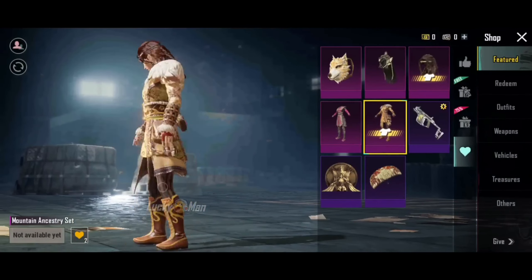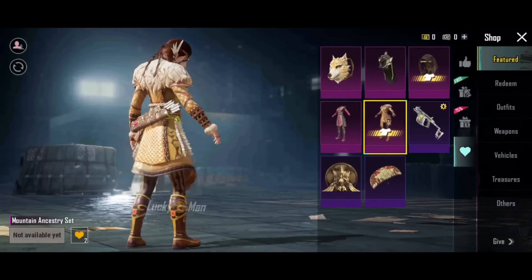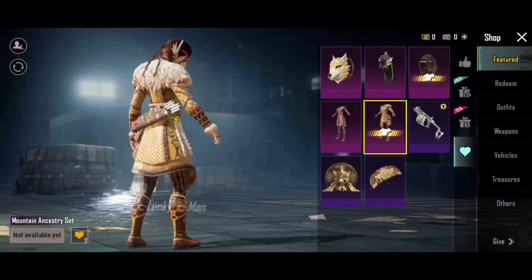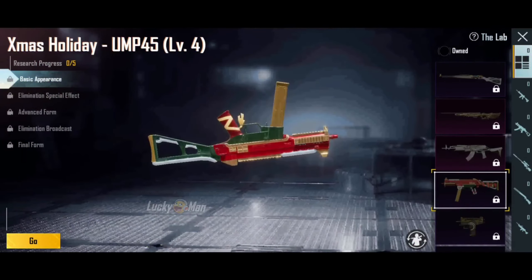So guys, when we understand about this, we'll be able to use these characters in a lot of different scenarios. We can use our own outfit, our own backpack, and our own headgear. For our own parachute, we will be able to use the Vector's Applied World Skin. We will also use our own Lucky Greats. In this next video, we will be able to use our own UMB.